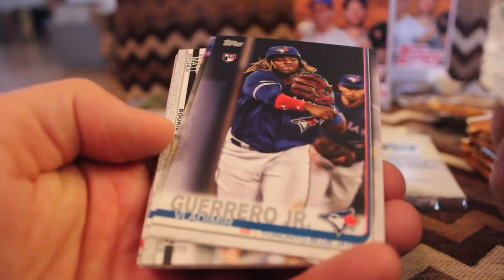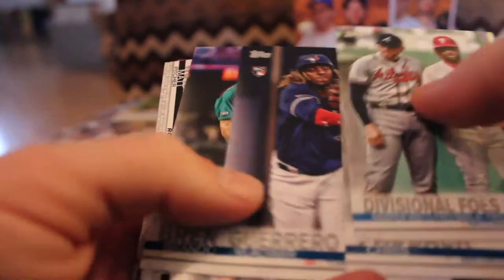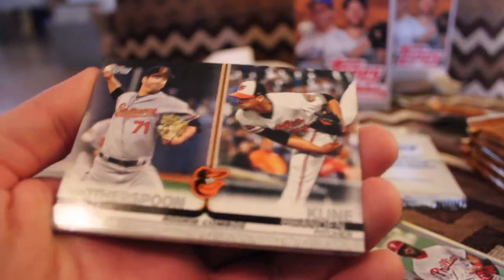Chris Paddock, rookie card. Vlad Jr., rookie card — does not have the pro debut date on there, which is too bad. Brandon Brennan, rookie. Rookie combos — Matt Weatherspoon and Brandon Klein, with Baltimore.